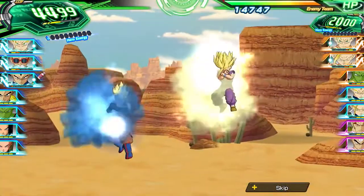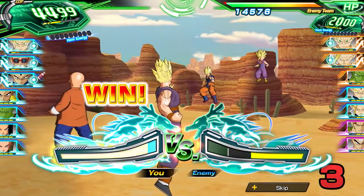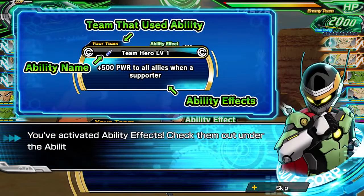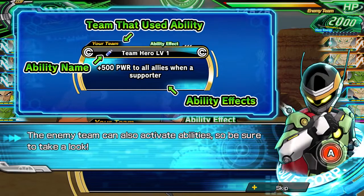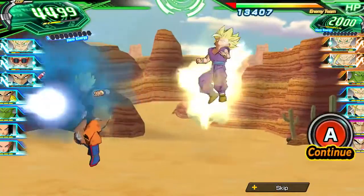For today's example we are using a Vegeta hero. It is now going to show us the attack ability we used here with Vegeta, which was called Enraged Prince, which gave us plus 1000 to our damage during the attack phase. Different heroes will of course have different ability effects, which you can check out under the ability effects menu.